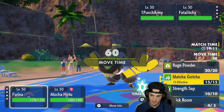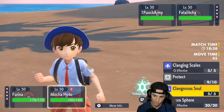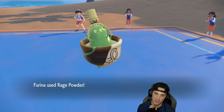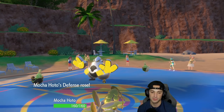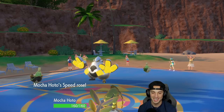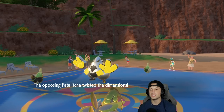Now we can go for a Clangorous Soul here alongside Rage Powder. They pop another Trick Room, so we just go for Rage Powder to redirect shots, then Clangorous Soul. We get plus one on every single stat — Attack boost, Defense boost, Special Attack boost, Special Defense boost, Speed boost — and then Throat Spray pops for the extra Special Attack boost. One third HP drain comes with it. Drain Punch hits the Sinistcha but we block it, and they're going for yet another Trick Room.